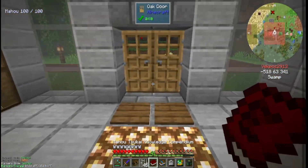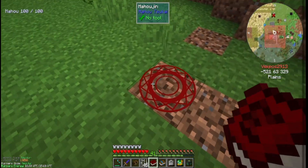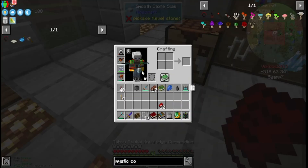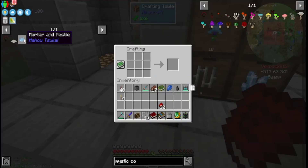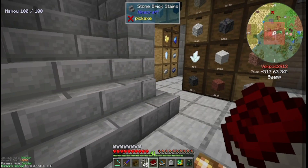I already made a spell circle over there, and now I'm going to make all these other materials in order to get my first spell scroll. First we're going to make the hammer, which requires two cobblestone, a stick, and string.